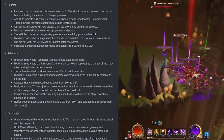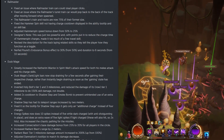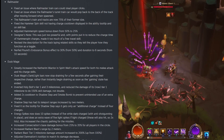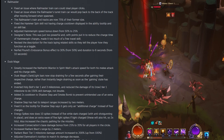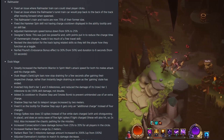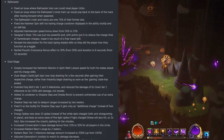They fixed an issue where damage reduction for melee combatants did not count basic attacks and did not work for Dusk Mage or Sharpshooter characters. They increased damage reduction for melee combatants up to 50%, which was originally set at 30%. For the Railmaster, they fixed an issue where train cars could steal player clicks, and fixed an issue where the turret train car would pop back up after moving forward when spawned. The Railmaster's train and tracks are now 75% of their former size — that's actually excellent.